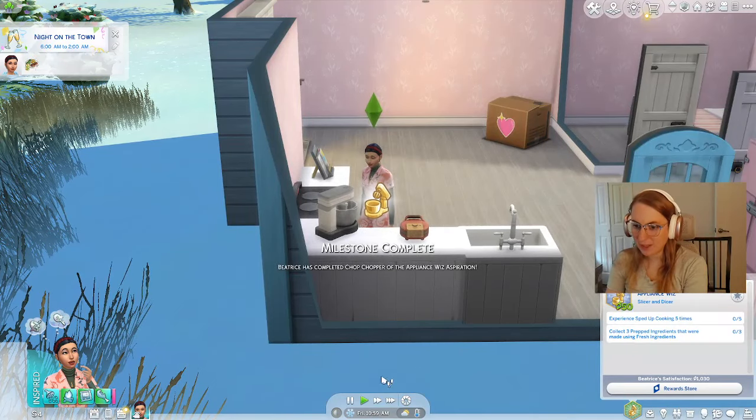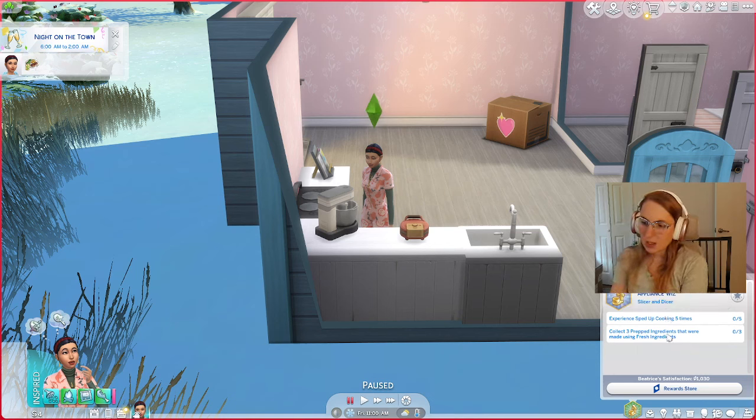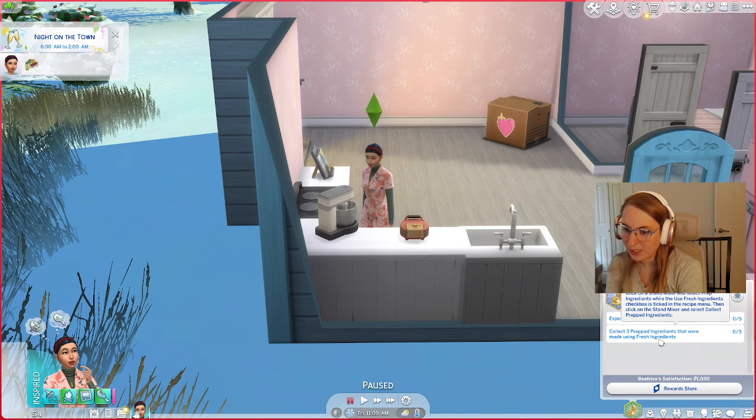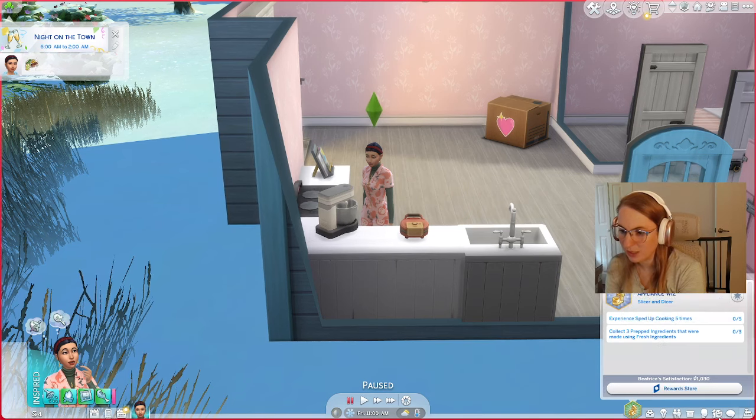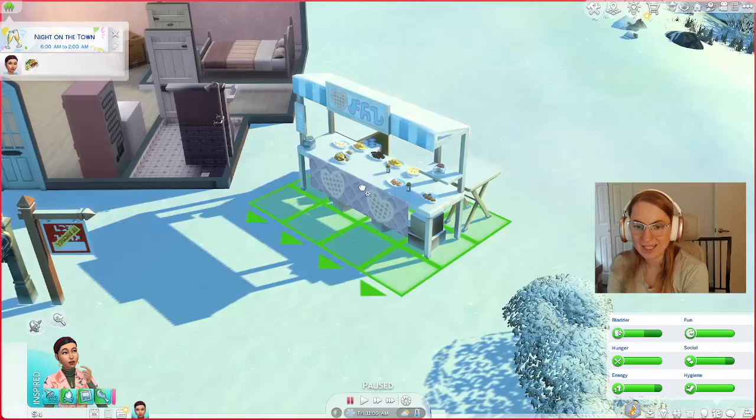Experience sped up cooking five times. Look in the fridge with the oven and select any recipe while the 'use prep ingredients' box is checked. Use three prepped ingredients that were made using fresh ingredients — cool. Well, we've got four simoleons so let's have a sale.